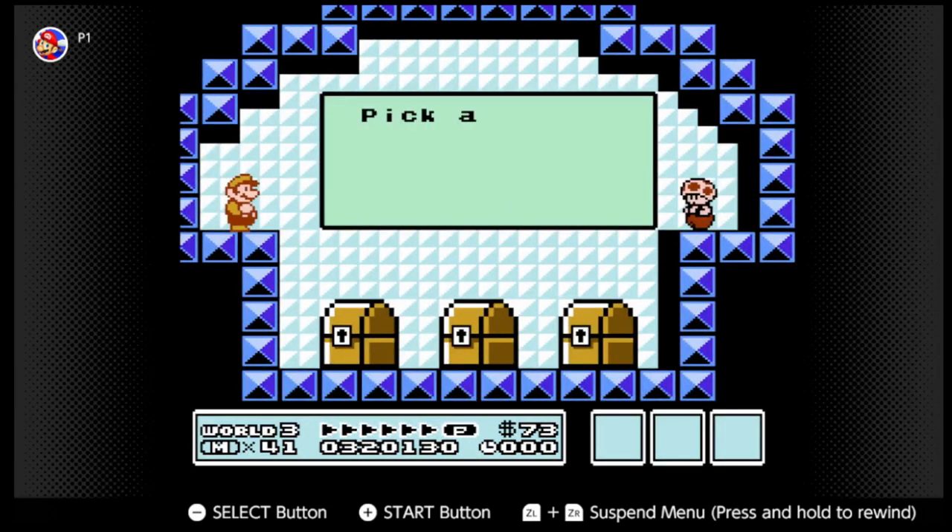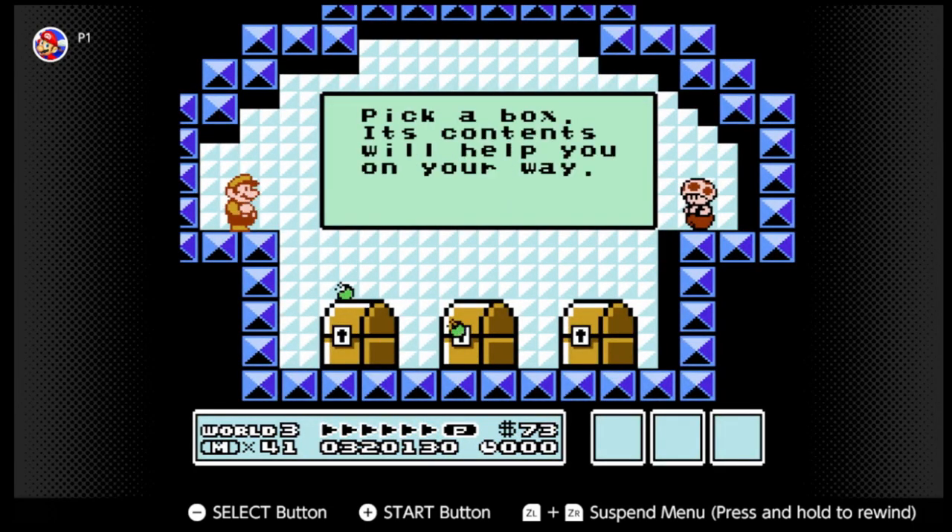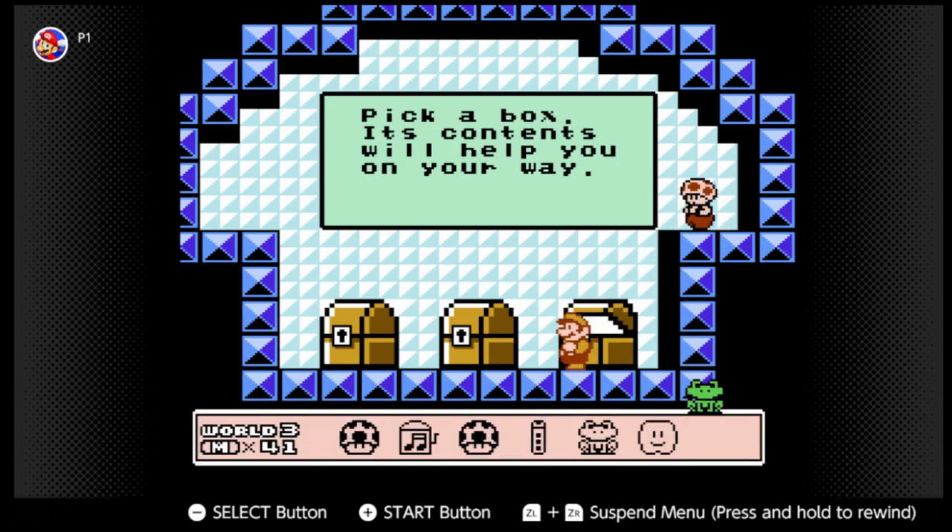It's not the Toad House. If you enter this with a Fire Flower, the fireballs will be green. Let's see if we can attack Toad. Why aren't you dying? This Toad House is a guaranteed frog suit.